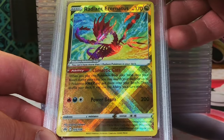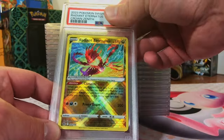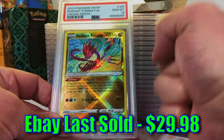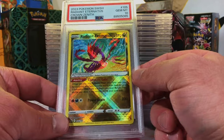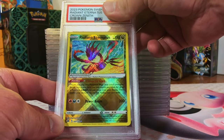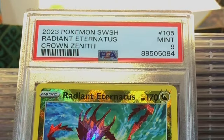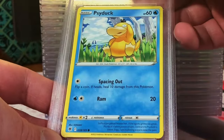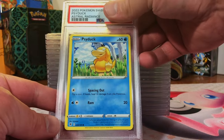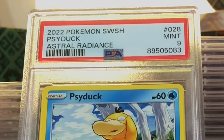Slightly off center - Radiant Eternatus from Crown Zenith. Yeah, this is probably a nine I'd say. Gem Mint 10 - nice! I really like this radiant card. The other one we sent in two of these - this one's for sure a nine. Yep, Mint Nine - we got a nine and a 10, nice. Slightly off center - Psyduck common from Astral Radiance. I love a Psyduck - more than likely a nine. Mint Nine.